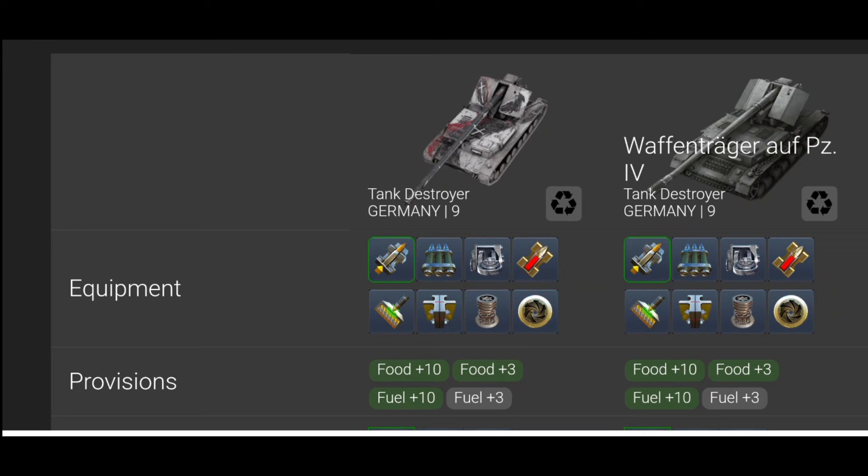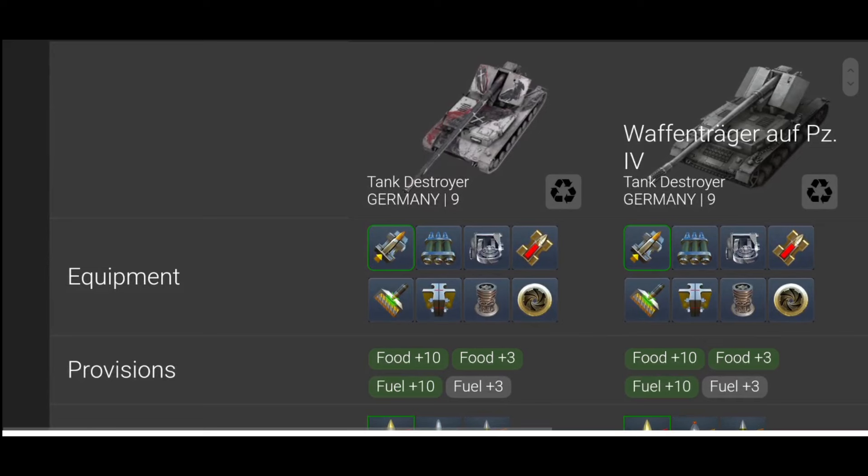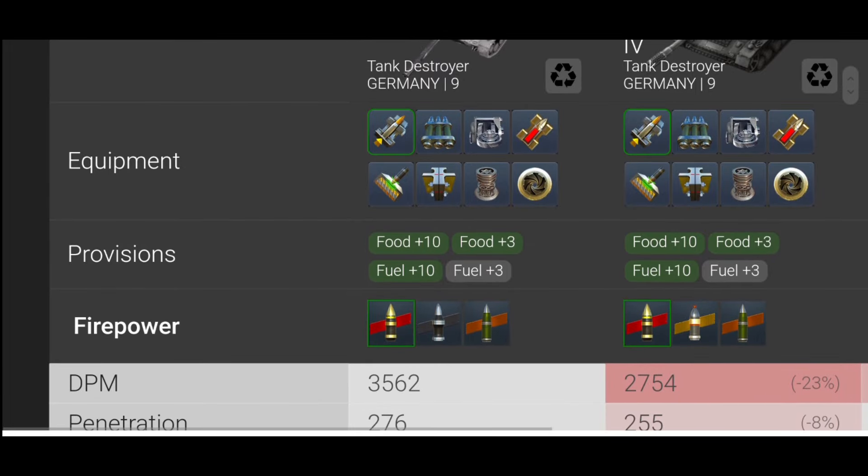The best thing about both of them is they have two completely different guns, but you can play both with the same gun. If you do, one tank is much better than the other. First we're going to look at it the way I play it — the Ritter with its gun which you can't change, and the Waffle Träger with the big alpha gun. Looking at DPM, the Ritter is way better.